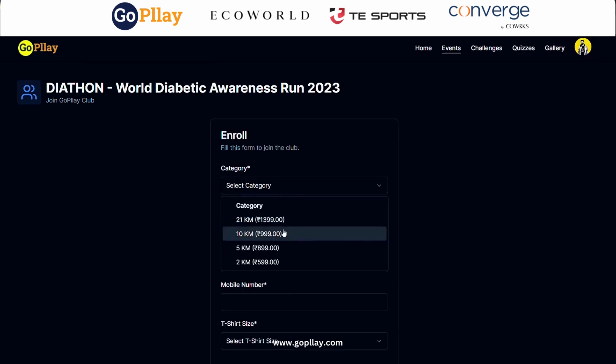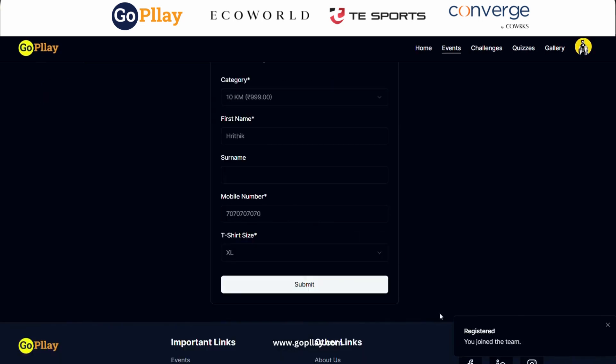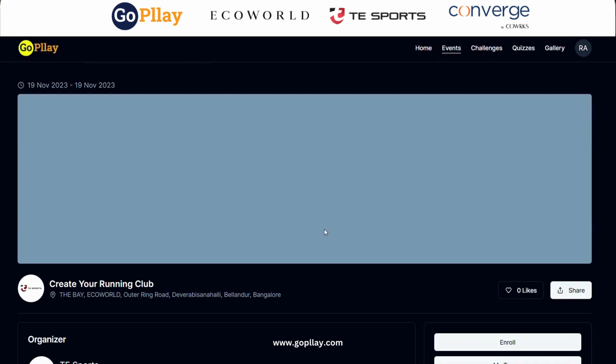The player has to fill the required fields and click Submit. The player then automatically registers themselves in the respective team.